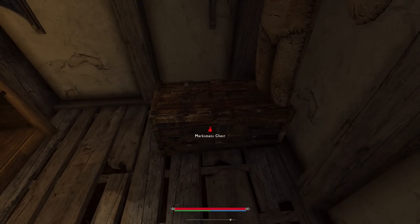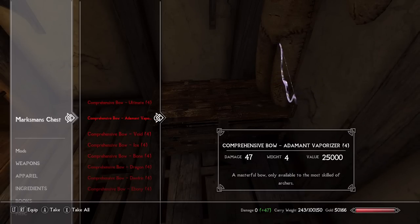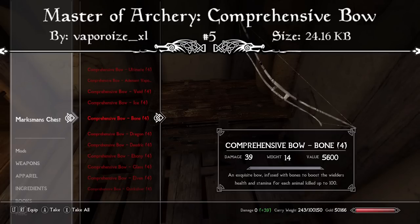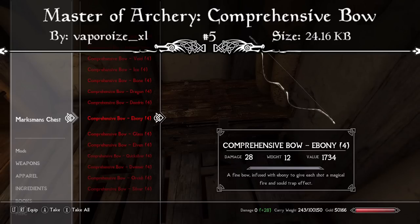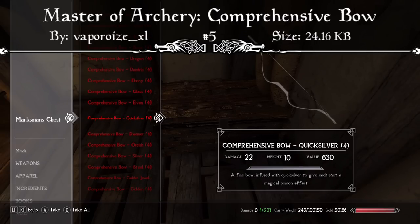Now that all that's out of the way, we can jump into this week's mods. Starting us off, we have a simple weapon mod called the Master of Archery: the Comprehensive Bow. The mod page reads that you can wield with skill, shoot to kill, with weapons of speed to satisfy your need. This adds 21 new bows for the Master of Archery, from basic starter weapons to advanced ultimate weapons of power.